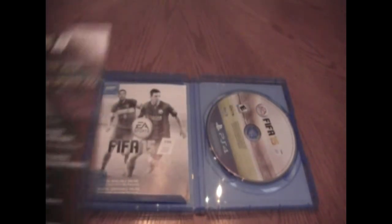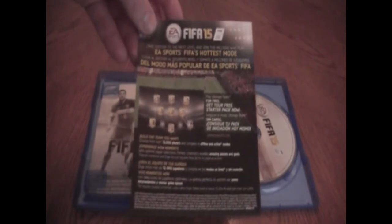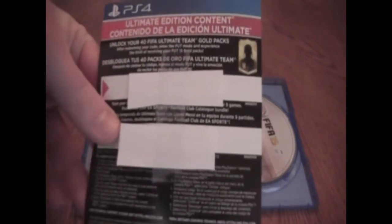Inside you've got your disc, and then you've got your codes over here. The in-game manual on the back tells you about Ultimate Team and you get a free starter pack when you play Ultimate Team. On the back you've got your codes — I've got them blocked out, that's what the white spaces are. You've got two of them: one is for the Messi loan player and the top one is for your 40 Ultimate Team gold packs.